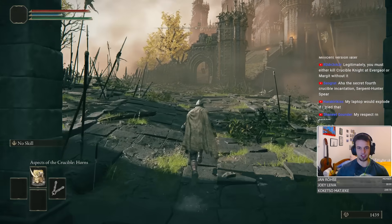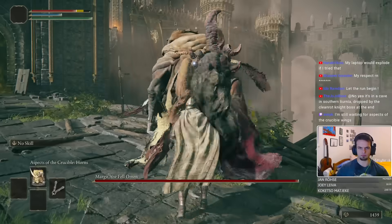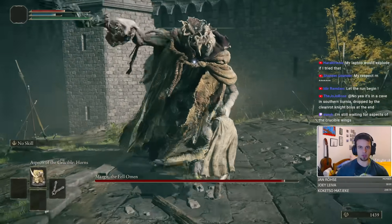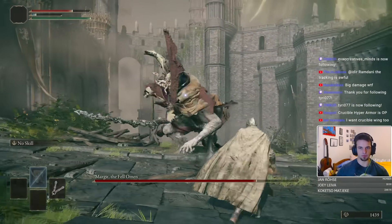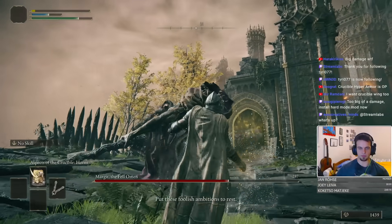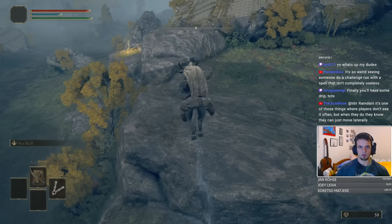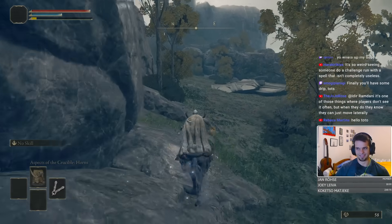We're going to stick my horns up Margit's rear right now. Oh my god, we actually have enough poise to tank this attack. We do a lot of damage though — I think we don't have enough damage to actually kill him right now. We got the second phase at least. The aspects of the crucible are pretty solid. Shoulder checking Margit will never not be funny.